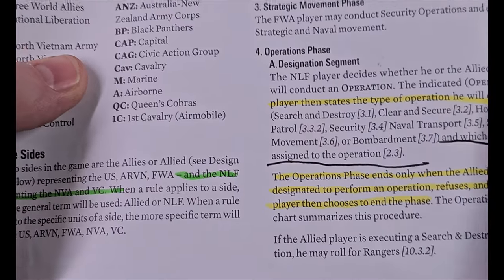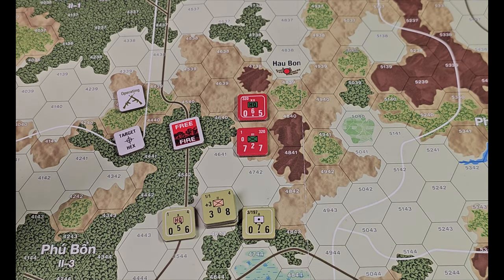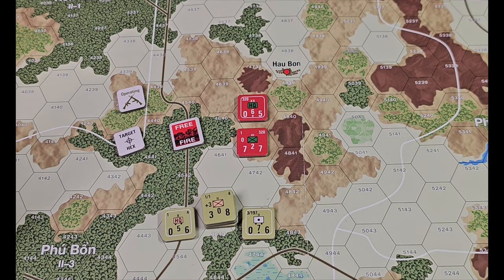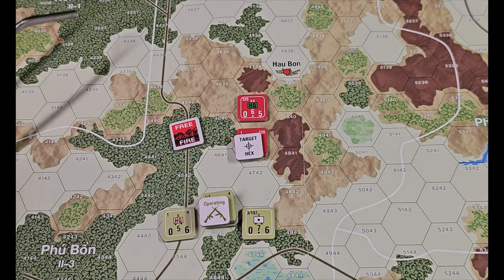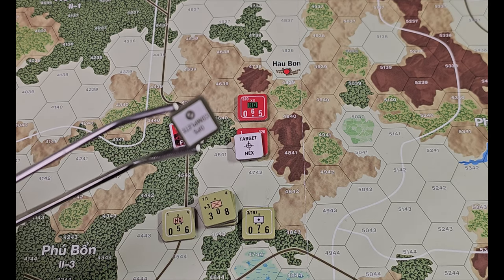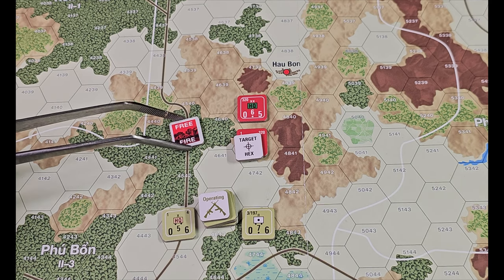We're going to do the designation segment. The NLF player decides whether he or the allied player will commit an operation. The reason the NLF player might say 'you go ahead, allied player' is because he wants to watch and see what happens so he can react properly. It's definitely an advantage for the communists, but then we were fighting in their home turf and they did have a bit of an advantage. So I've been indicated as the operating player. I'm going to state my operation as search and destroy, note the units I'm using, and designate my target hex. When I'm done with this operation, this marker here will get flipped to ops complete and all three units can't do any more ops — each one can only do one.